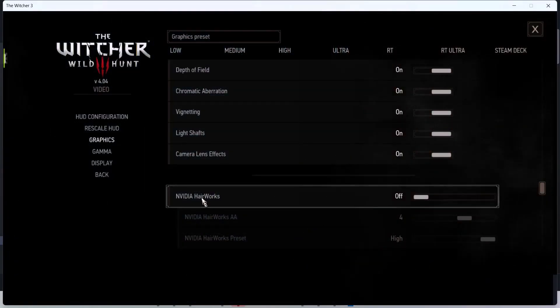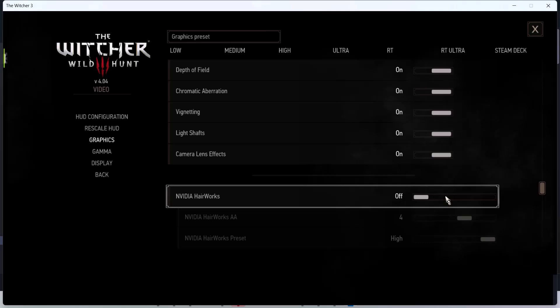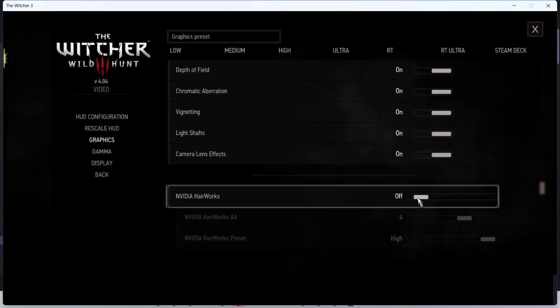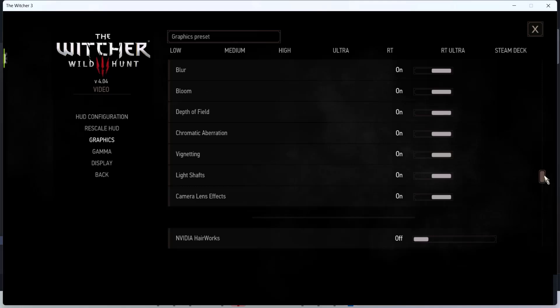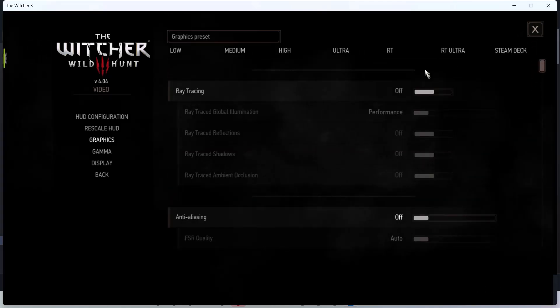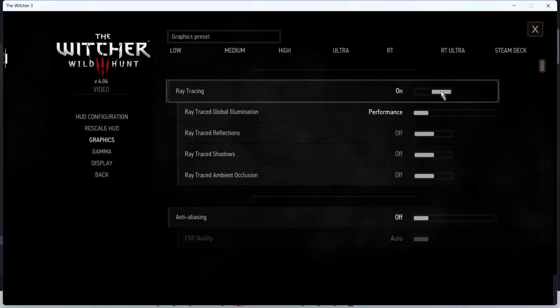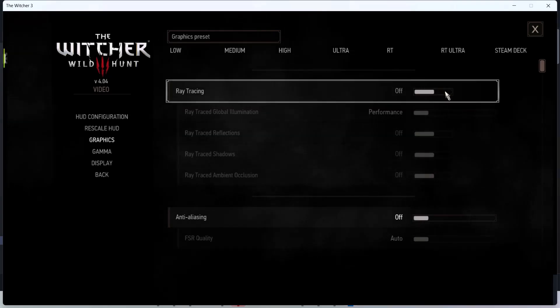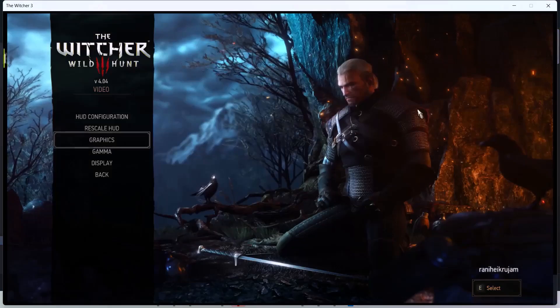You can see the Nvidia HairWorks option. If it is on, turn it off. Then scroll up and you can see ray tracing — if ray tracing is on, turn it off as well. Apply the settings and then check the performance.